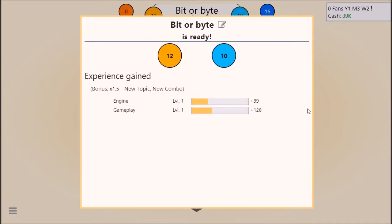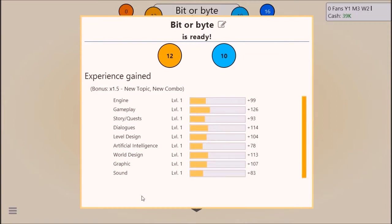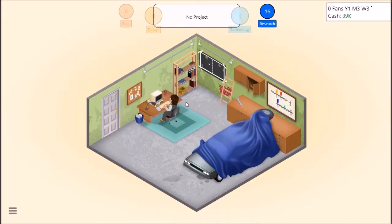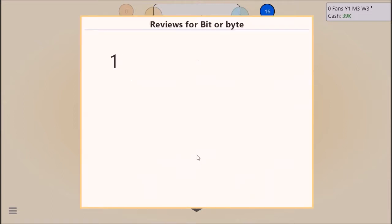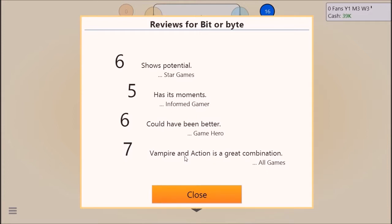New topic, new combo. So we basically gain experience, and as we gain experience we can unlock different things - like an economy in the game, basic story, or more advanced story. Yeah, we'll release the game - what's the worst that happens? The first reviews for our newly released game, Bit or Bite, came in. Shows potential. Has its moments. Could have been better. Vampire action is a great combo!